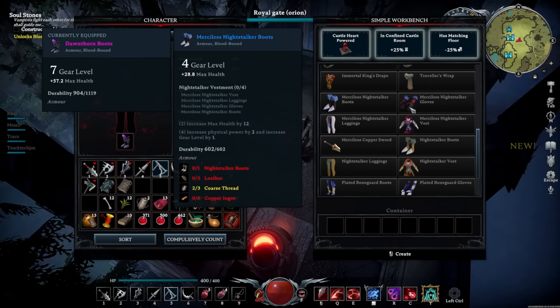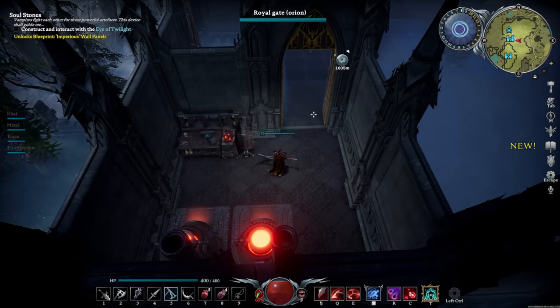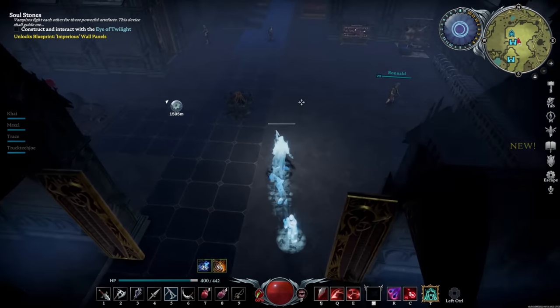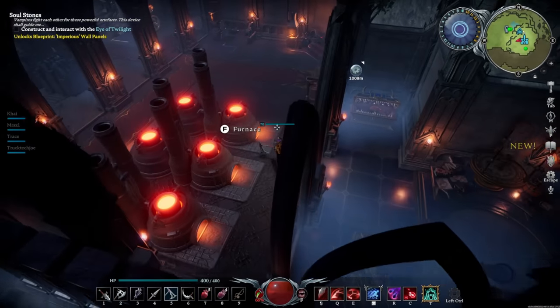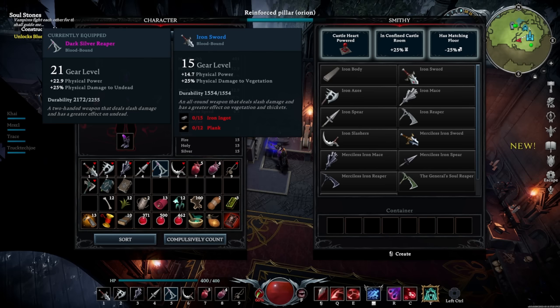Once you have your full merciless night stalker and merciless copper sets, the next step requires fighting Quincy the Bandit King, which unlocks the smithy and the tailoring bench. The smithy unlocks your iron gear - iron axes, iron swords, and something new: iron reapers and iron slashers. The reapers are, in my opinion, the best weapon in the game. That's what I use for everything.